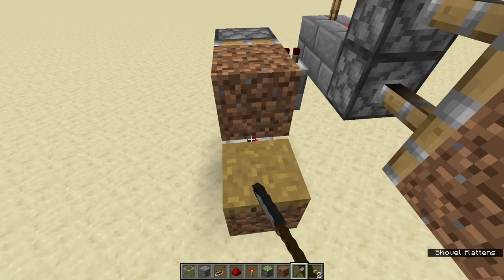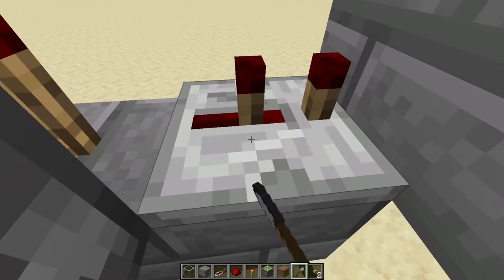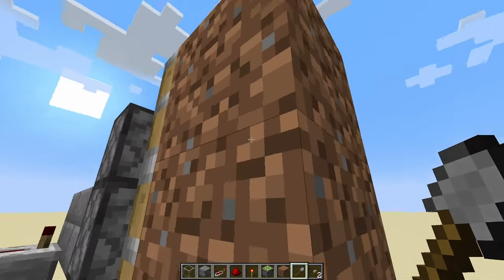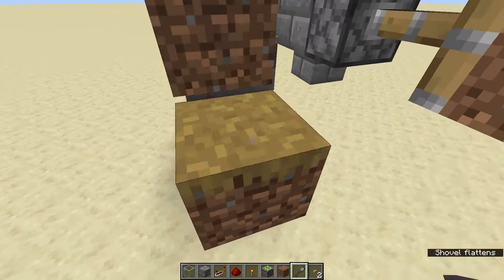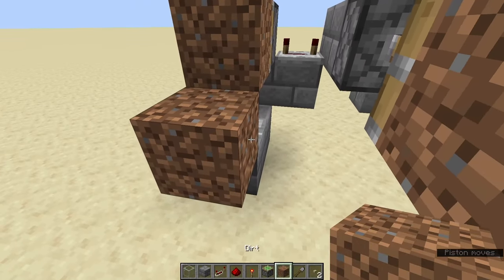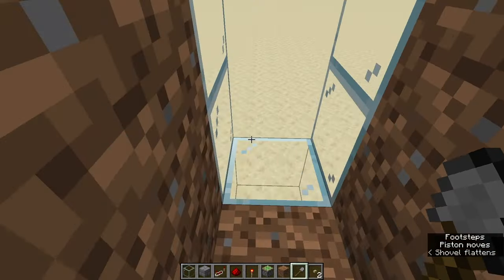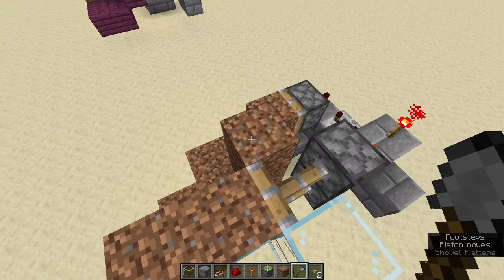Now when we interact with this dirt, that happens and this happens. I like to turn this to four ticks just so it takes a little longer for these to retract and you have more time to enter through this door. Simple enough — just build out some blocks there so you can walk through. When you use the tool on that block, the door opens and you can walk right through.